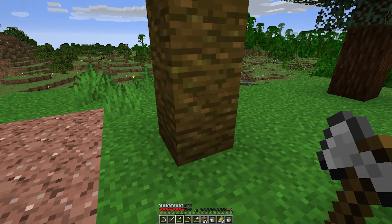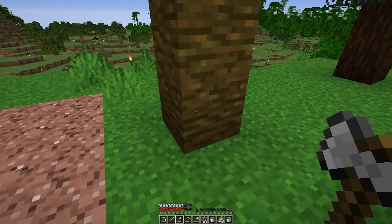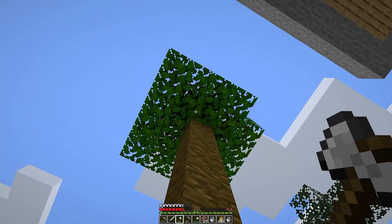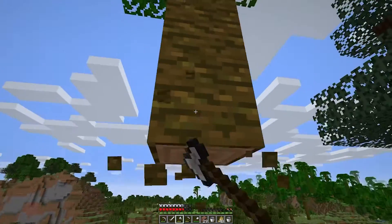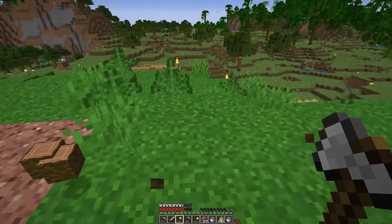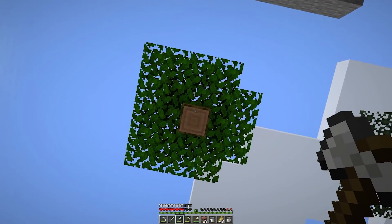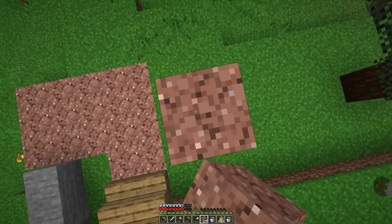So, trees - we want to cut them down correctly, otherwise you're going to be less efficient. So let's have a look at how it's done so that you don't waste time. You knock out whatever you can first of all - you can get about four blocks up above your head - then you want to start building your way up.